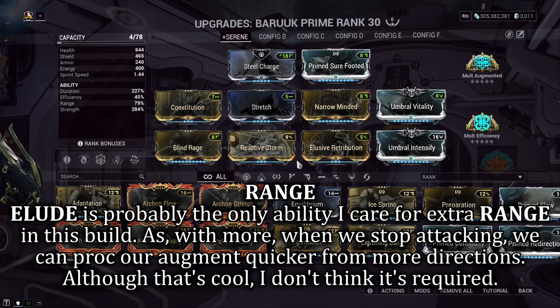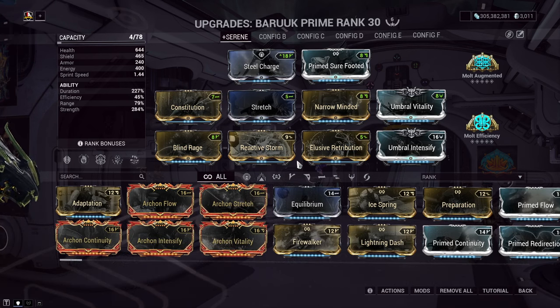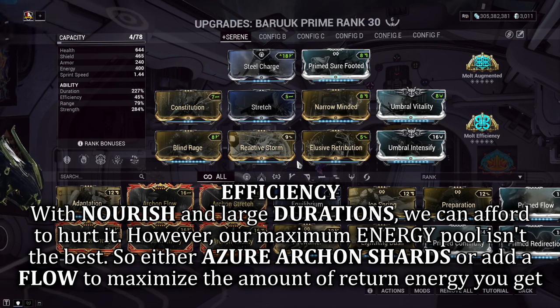I need my Elusive Retribution Augment to proc as often as it can, so we don't want to completely remove our range. Find the sweet spot or even keep it at 100%. For Efficiency — as always in my videos, this is the stat that situates differently depending on where you are in the game. If you go with Blind Rage like I have, all abilities will cost a lot of energy drain. If you struggle, pop in a Prime Flow or bring Arcane Energize. I can get away with this format due to Archon Shards being involved, but please consider Prime Flow if needed.